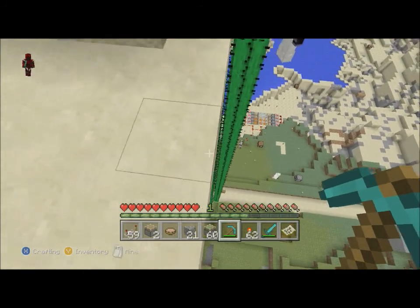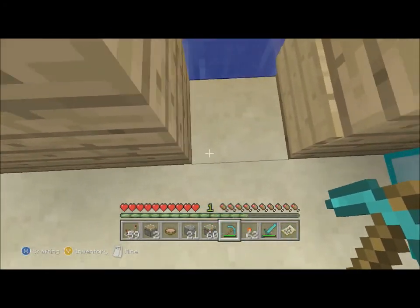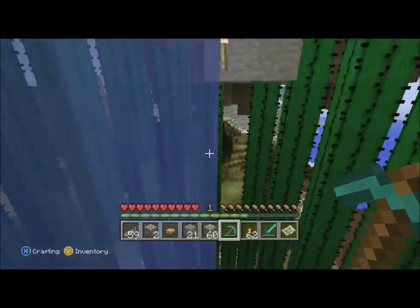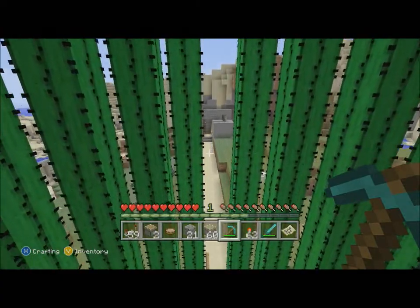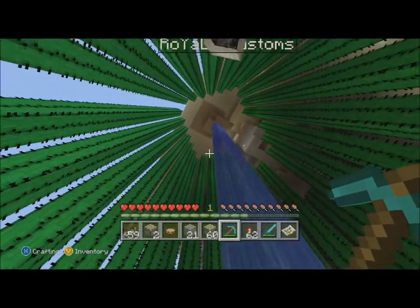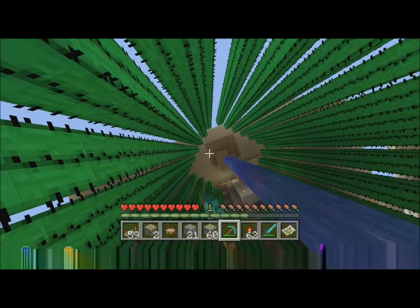Very, very tall cactus. You can tell Mocha got obsessed with the cactus. When we first got able to get creative, I just immediately grew cactus all the way up. Chrome, if you look up you can see that there is a natural floating island that was here.